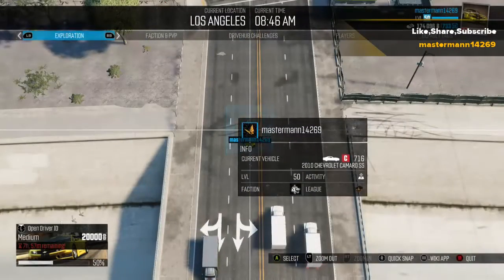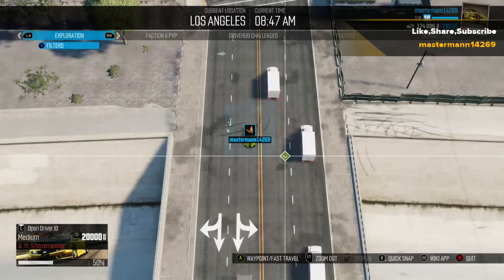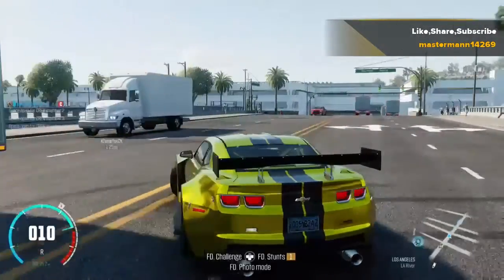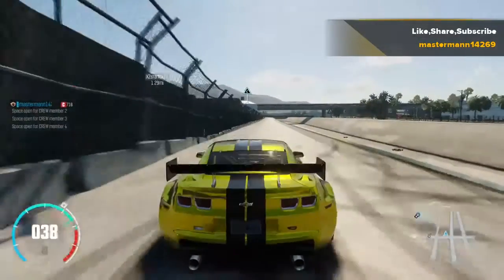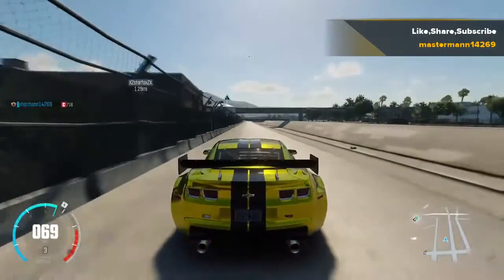First, you want to head down to the donut shop in Los Angeles. Then you want to come down to this little road right here, and then you want to make a left. So you want to head through this gate right here, and you need a fast car.